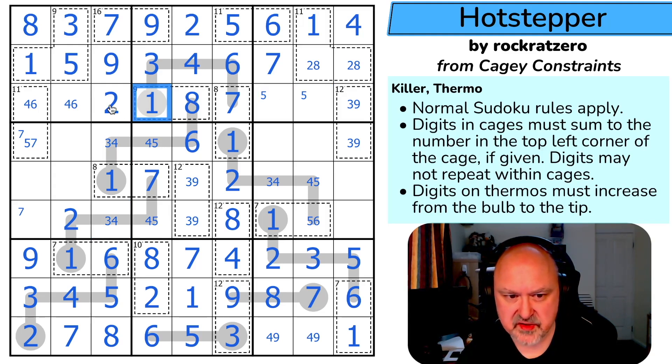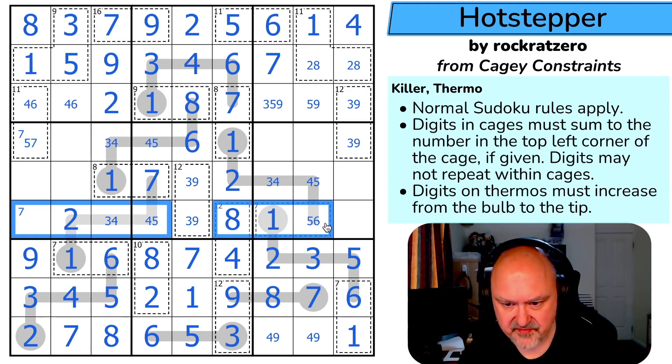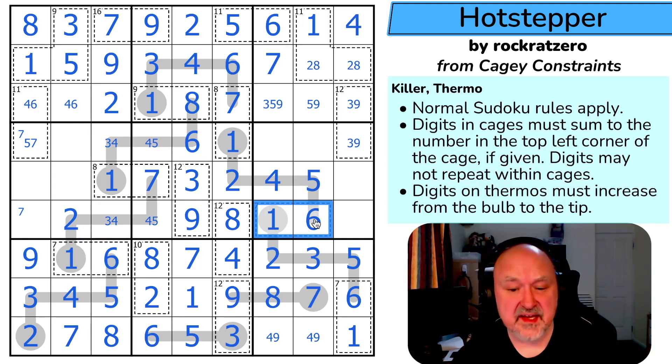These are two, four, and six. There's no two there, so this is the two, taking two out of here — this is now a three-four pair. These are three, five, and nine — there was no five here because of that, there's no three here. Where's nine in this row? That nine takes it out of those; those are part-way along a thermo; those can't be nine for various killer reasons; and that can't be a nine because of the three-nine looking down. That's the nine, that's the three, making that the four, that the five, and that the six. That was a missed spot — something I should have resolved ages ago.